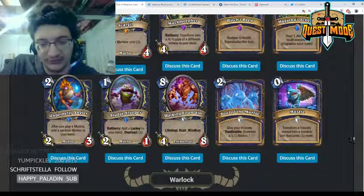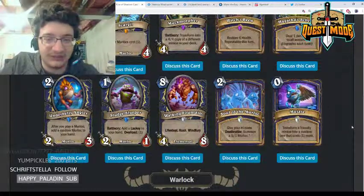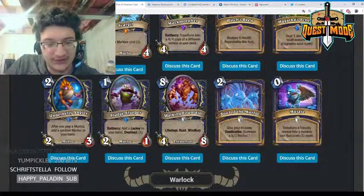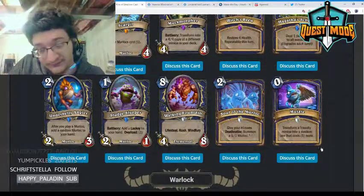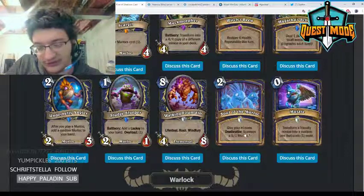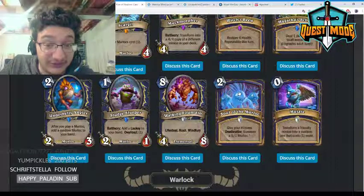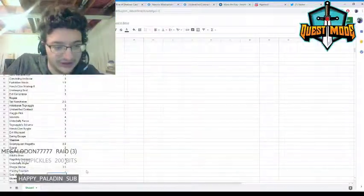Soul of the Murloc — two mana, give your minions deathrattle: summon a 1/1 murloc. I think this card is pretty powerful — similar to Soul of the Forest but for only two mana. It really helps the Shaman quest because the quest says 'summon,' so you can summon a lot of murlocs off the deathrattles. I think this card is very very powerful in both Quest Shaman and murloc Shaman.